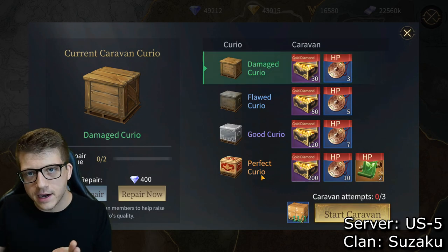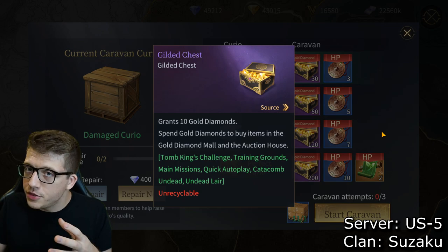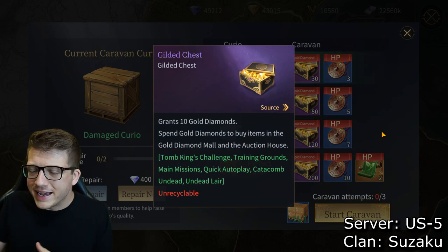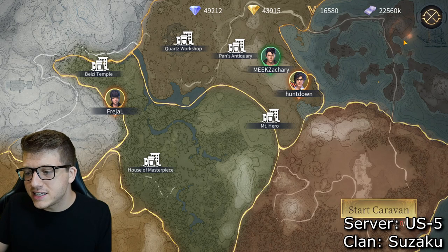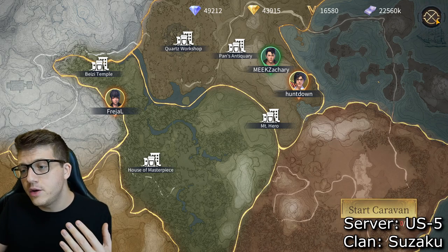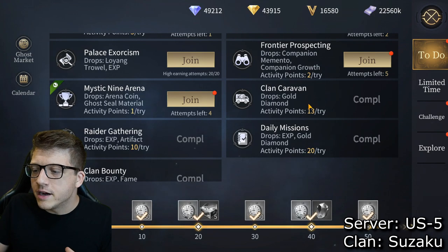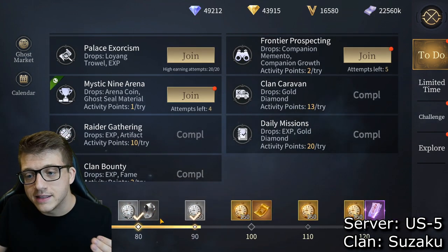Those gold diamonds are like a pseudo-premium currency. They're easy to get in the early game but you can run out quickly, so you absolutely want to do this. It happens passively — takes about 30 minutes — so you want to start your day by sending that out. It also straight up gives you 13 activity points, which is good for your daily quest.